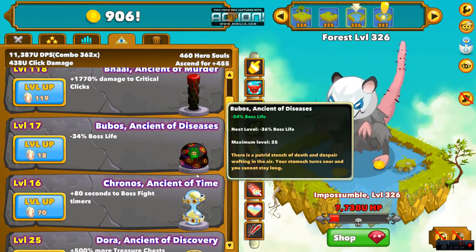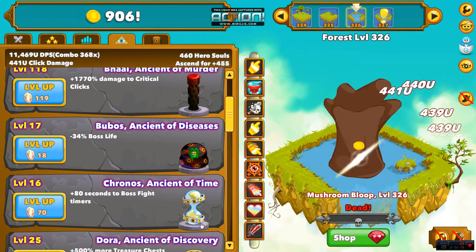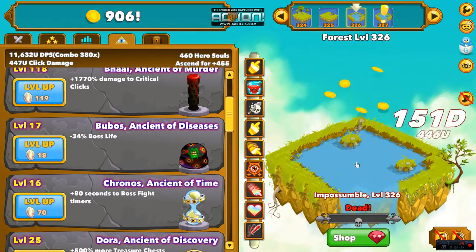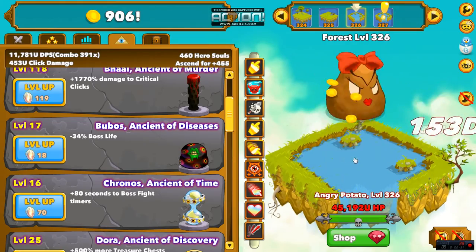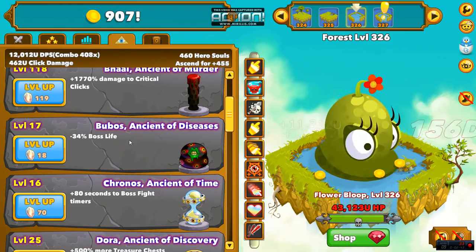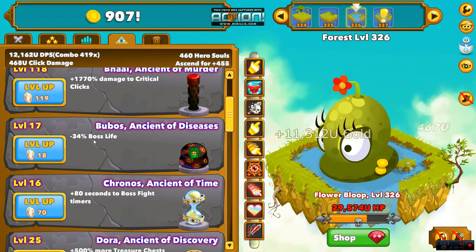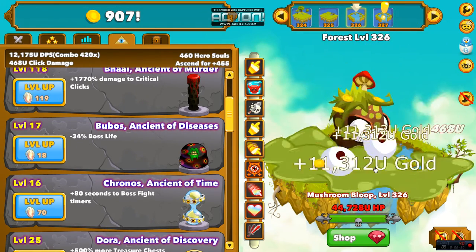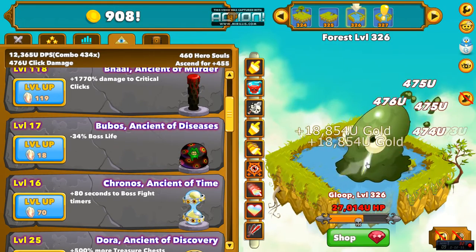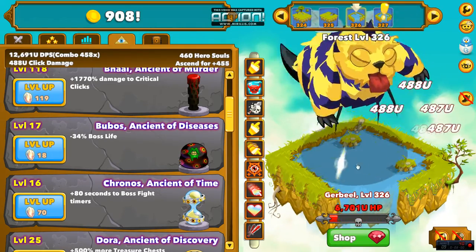After that I grab the two ancients that reduce boss life and increase the time you have to fight the boss. I usually go Chronos — with Chronos you can sit there forever and just hit that boss. I mean, 80 seconds — if you can't pull the boss down in 80 seconds, put your beer down and upgrade your heroes. Then I go with Bubos. Higher in the levels it gets more and more effective — I think it's 50% when it's maxed out off of a boss's health, so whatever crazy number of hit points he has, that's just damage you don't have to do anymore, which is awesome.